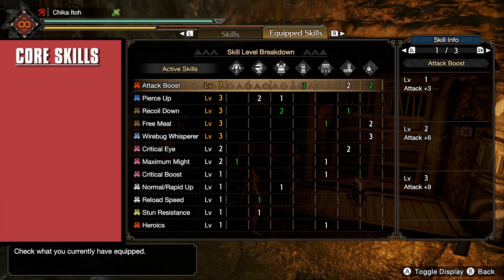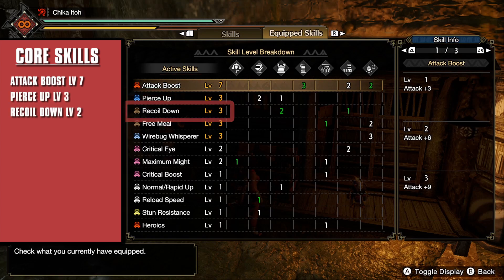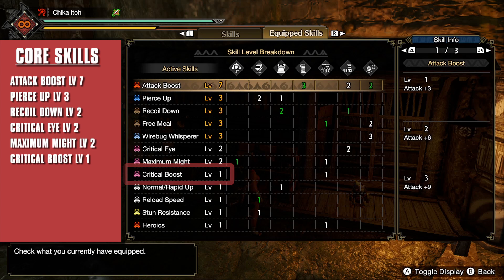In this build, the core active skills you require are: Attack Boost level 7, Pierce Up level 3, Recoil Down level 2, Crit Eye level 2, Maximum Might level 2, Crit Boost level 1, and Reload Speed level 1. You do not need Recoil Down higher than level 2 or Reload Speed higher than level 1 if you're only using Pierce 2 ammo.